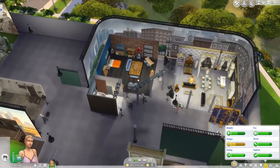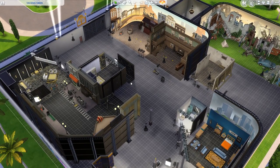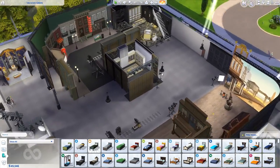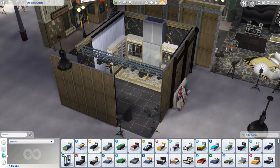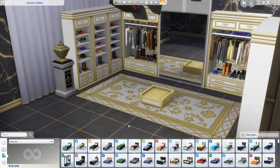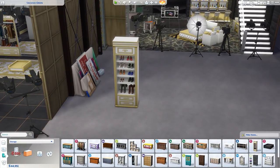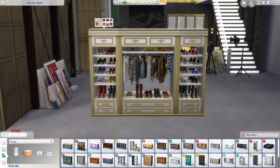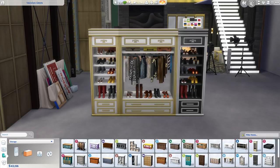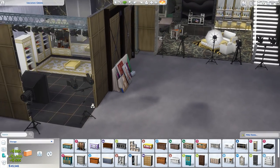Now we have this walk-in wardrobe area — really, really cool. I've set it up like a little set. These are all separate items. There's a shoe rack and a clothing rack, and you can mix and match them however you want. Each of the first two have two different shoe colors so you can mix them up. I've just arranged them around this area — some down each side, two in the middle.